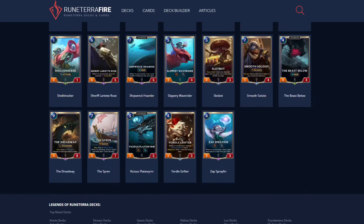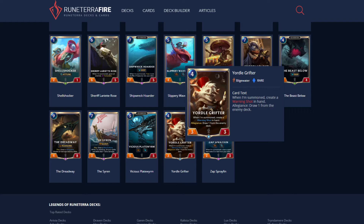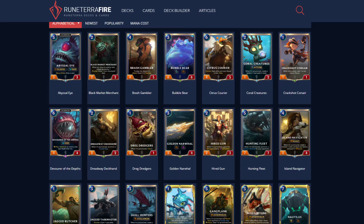Yordle Grifter: when summoned, create a Warning Shot in hand — good for TF's level-up condition. Allegiance: draw one from the enemy deck — that's amazing with Black Market Merchant. So that's great. Brash Gambler: Deploy me, discard two, and when you attack, draw two Fleeting. I don't really like this card — I don't think I'm gonna run this in the TF deck. I just don't feel great about discarding cards unless I'm discarding Fleeting cards.